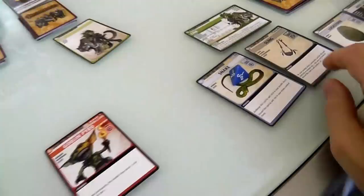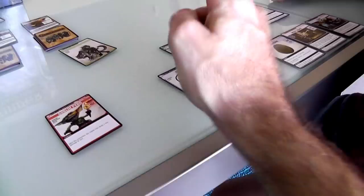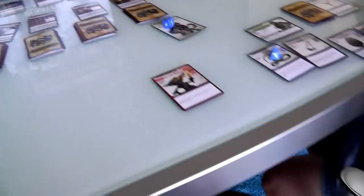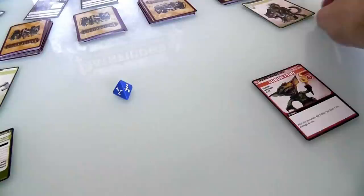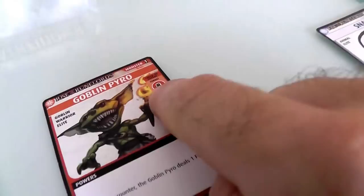Her default dexterity is a d6, and she gets another d6 from the sling, plus she leveled up her dexterity so she gets plus one. So she's rolling d6 twice and a d4, plus one. She rolls: a 2, a 3, and the d4 gives a 4 — that's 9 total, plus 1 from her level-up equals 10. She needed an 8 — wait, that's 4 plus 7 plus 1, that's 8. Just barely, by the skin of her teeth, she hit the 8 and defeated the Goblin Pyromaniac. You have to meet or beat it.